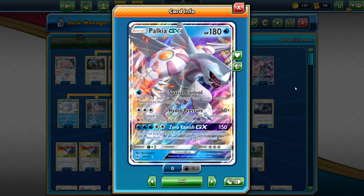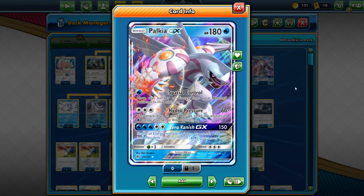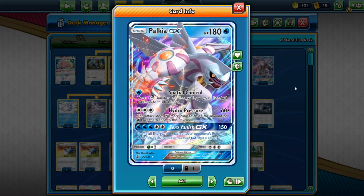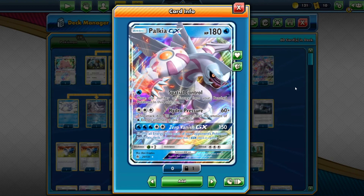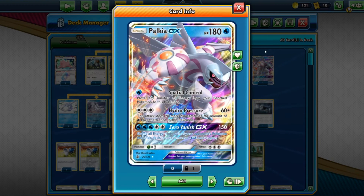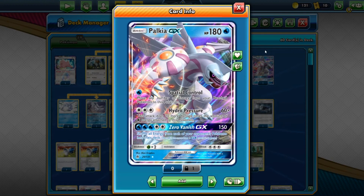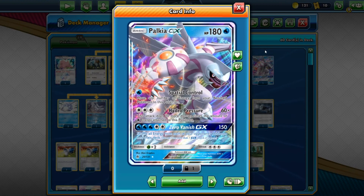Try to avoid Palkia's first attack — it's literally Quagsire's ability, moving energy from your bench to Palkia, which just messes you up. Wait for Quagsire. But Palkia's main attack and GX attack are fantastic. If you're more worried about bumping into GX decks, add Keldeo. By the time rotation comes, Palkia will be gone since it's from Forbidden Light — so Keldeo will be the one left standing. You can run either; it's down to personal preference. We went with Palkia just to try it out.